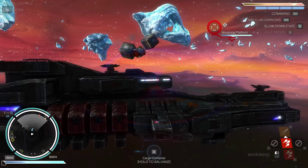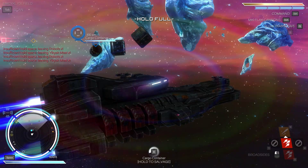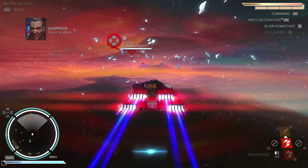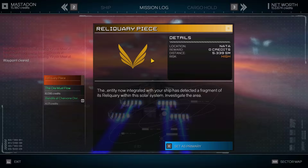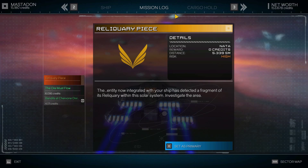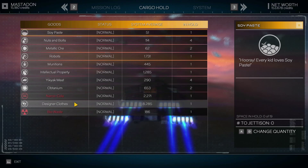Hold full. Damn it. Alright, let's just get rid of that weapons platform - not much else we can do. What kind of cargo did we actually get? Robots and meat. What did we actually get in hold? We still got the designer clothes. Did we get the contraband or is this from something else? This might be from something else.